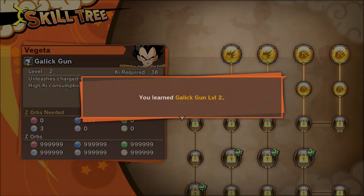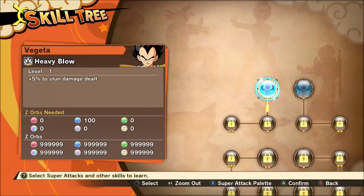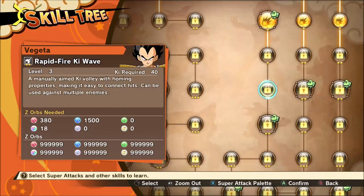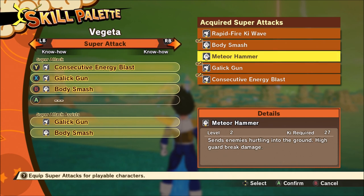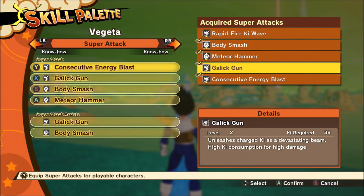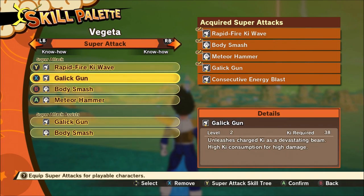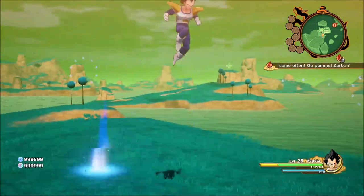I went ahead and did the training by myself — I didn't want to show you guys. I'm just trying to do my stuff. Rapid Fire... I don't know why I don't have that. Body Smash — yeah, I should have that. I don't know why I don't have that. Consecutive Energy Blast is much better than Rapid Fire Ki Wave in my opinion. Rapid Fire Ki Wave just basically does more damage, so I don't really have a choice but to use that.